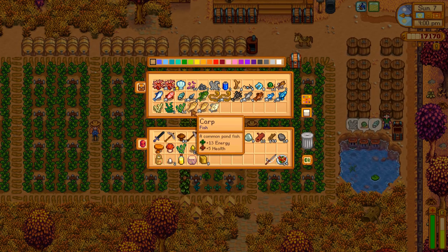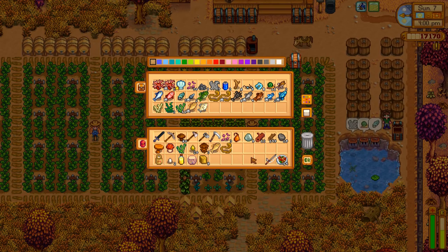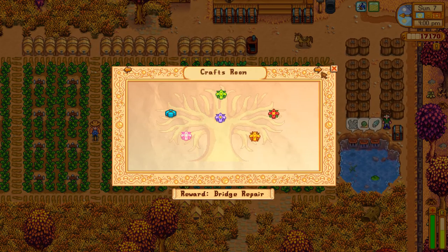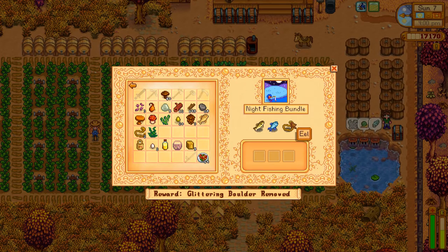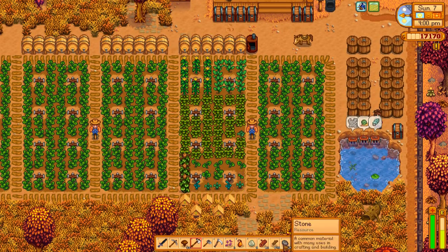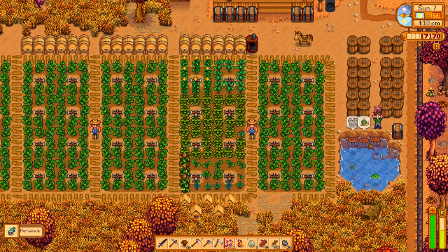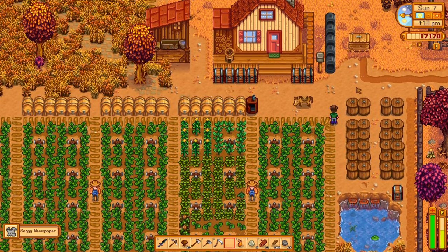We also need a fish. We need a fish for the maki roll. We need a fried eel just to cook. We need a seaweed. And another fried eel because when I was looking at what we needed for the community center, I realized that an eel was part of the night fishing bundle. So we have the walleye and the eel - we just need a brim, and we can catch that any night.